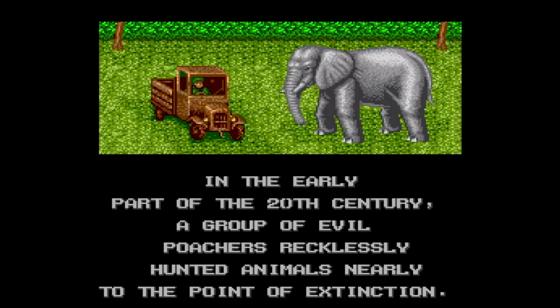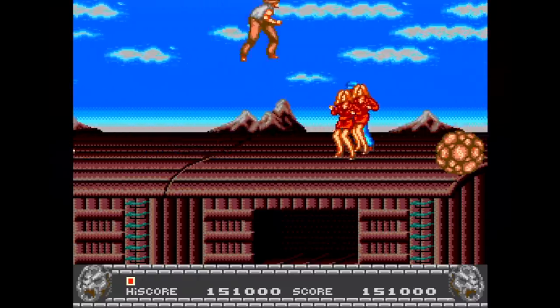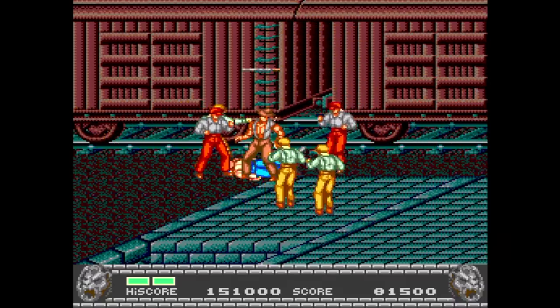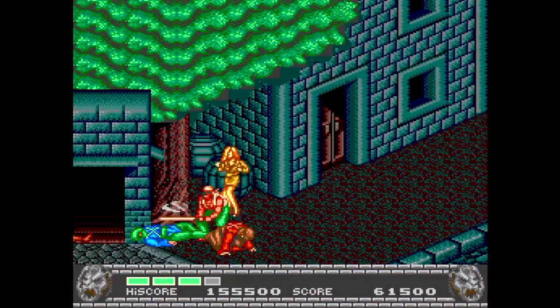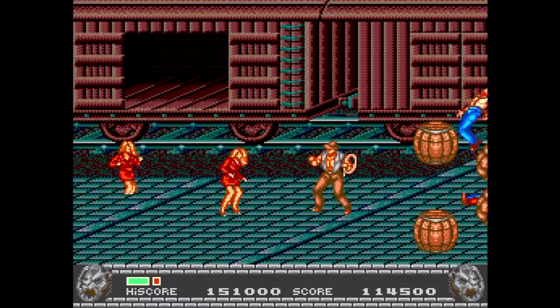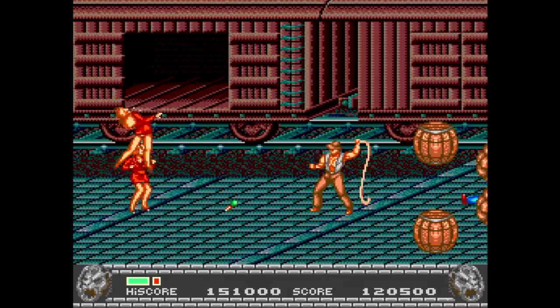Your normal attack on its own is fairly useless. What you want to do is look for a weapon to pick up — then your attack is significantly more effective and lots more fun to use. There are different weapons you can get: swords, clubs, guns, bombs, and even a whip. The whip is great because it can take care of enemies on both sides of you. It also makes you feel like Indiana Jones, which I'm sure is no coincidence.